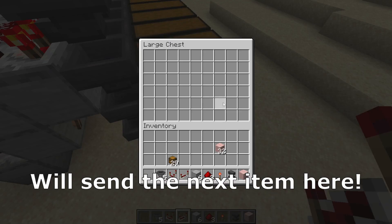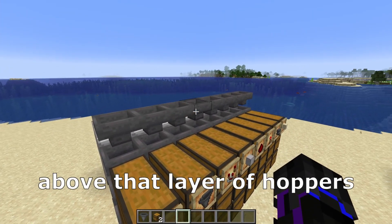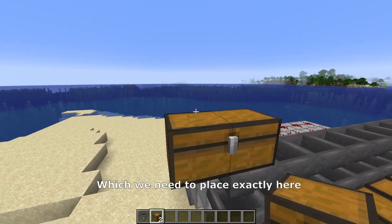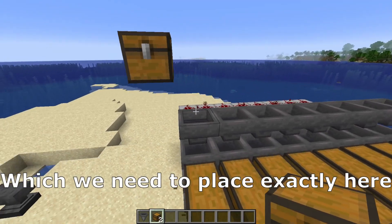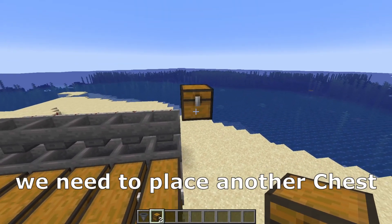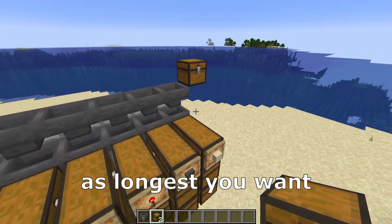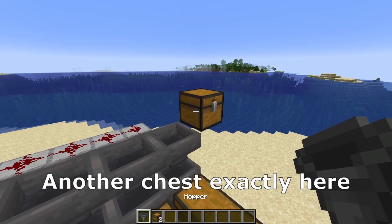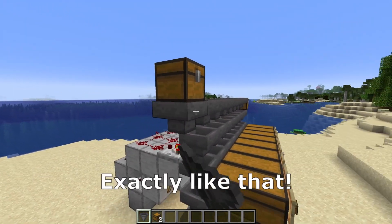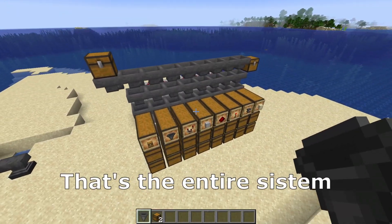We need to make an item flow above that layer of hoppers. For the beginning we need an input chest which we need to place exactly here with a block above that. After that we need to place another chest at the end of the system — you can make your system as long as you want. Then we need to place a row of hoppers to create the item flow.